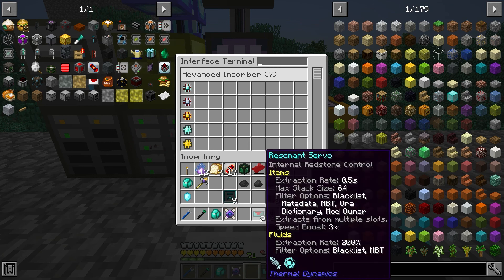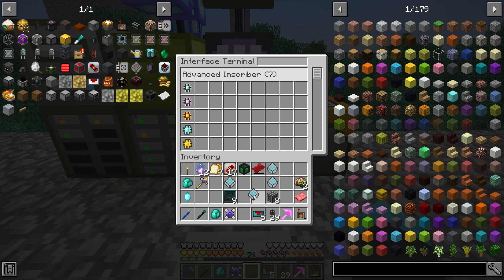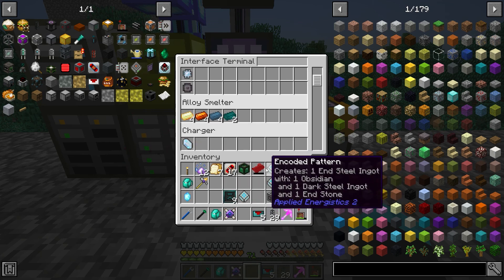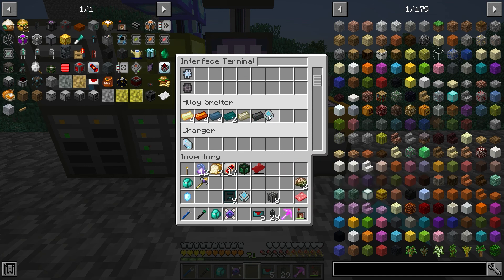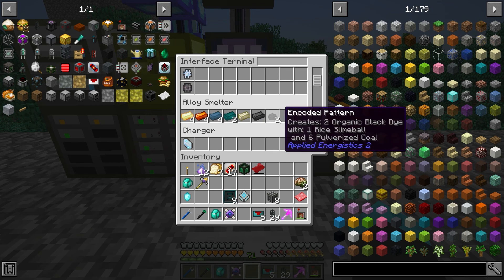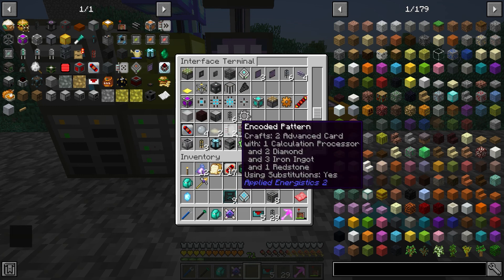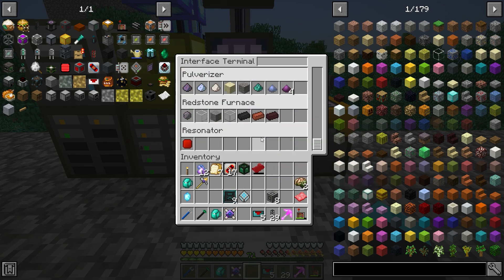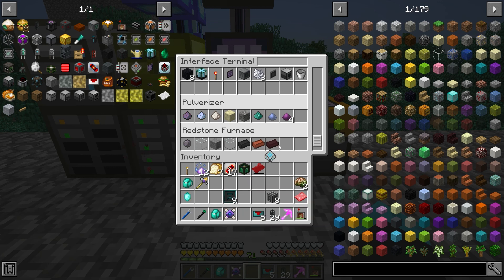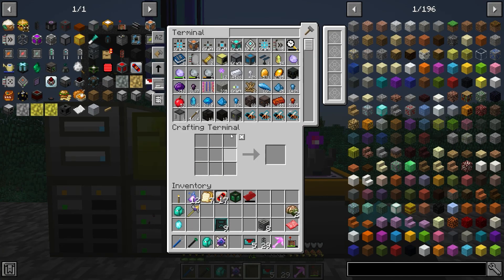These guys — this one is made with alloy smelter, alloy smelter, alloy smelter, and this is a pulverizer. So these guys — let's look for alloy smelter, throw all of this in here. Alloy smelter — yeah, I think that's right. And then pulverizer down here, right there. We are done there.